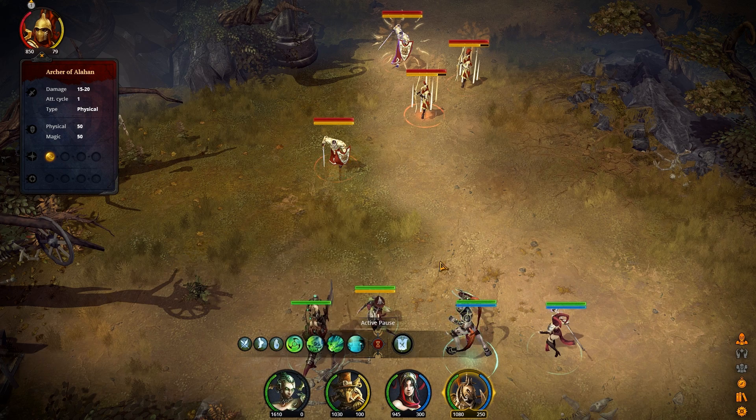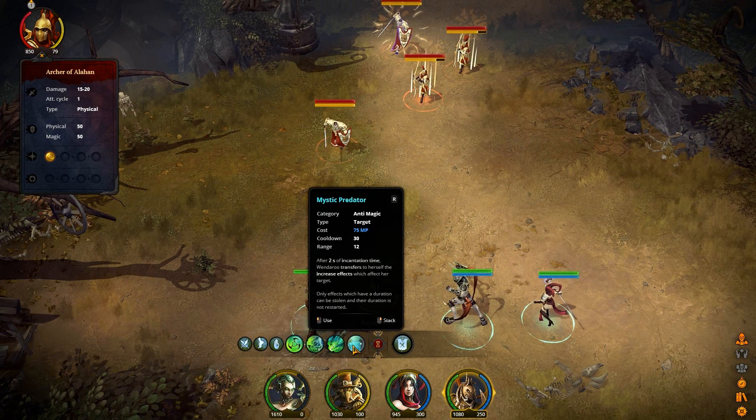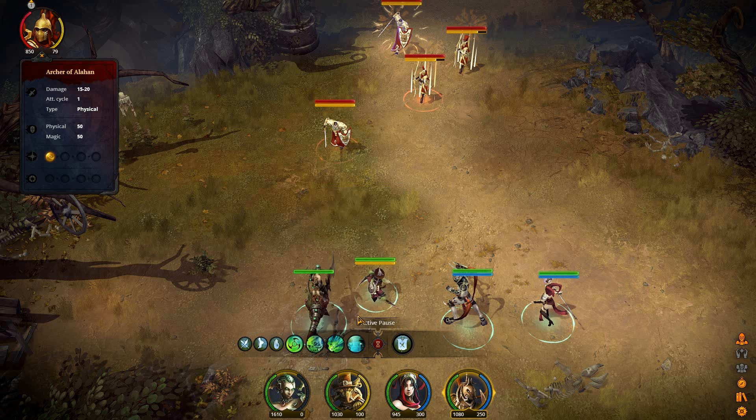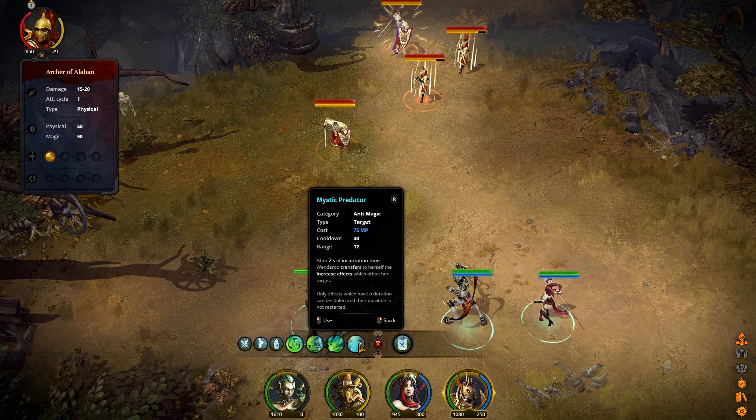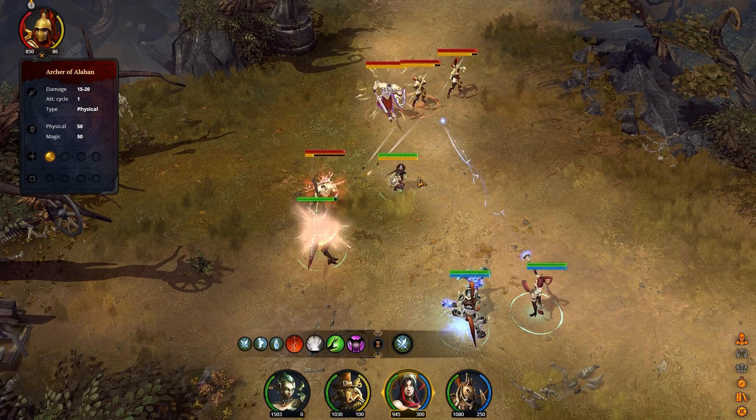I'm going to start off by having her steal that buff. You can activate any one of these abilities, and you can either cycle through with tab once you've got them all selected or click on them individually. You issue orders just like any PAWS RPG combat system. You can individually click on abilities or use the hotkeys Q, W, E, and R. You can also stack orders. So I'm going to tell Wendaru to first steal that buff and then attack right after. All your queued-up actions will be displayed when you have a character selected. I'll have my rogue go for that target, my tank for this guy, and my mage over here.